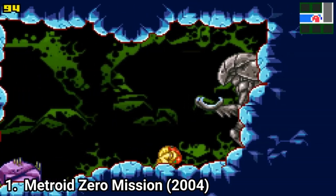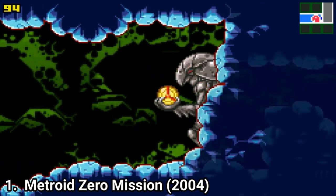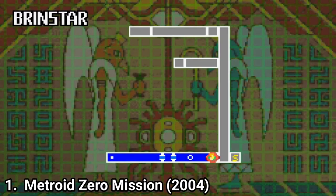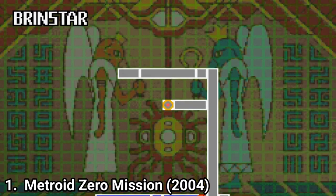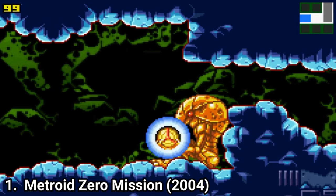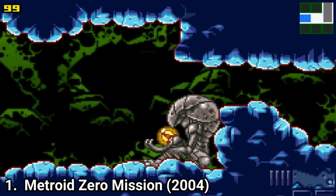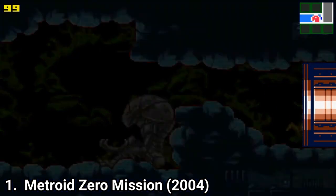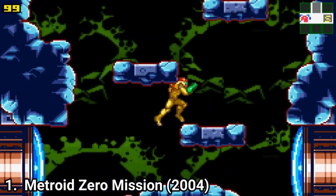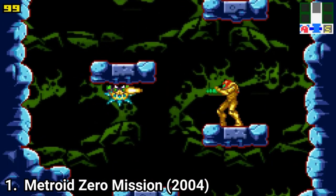You also get new areas to explore, such as Crateria, Chozodia and the Space Pirate Mothership. The controls are better — you can shoot in 8 directions and grab onto stuff. The game has the same formula of not telling you what to do or where to go. You have to explore and find powerups to get through the map. You don't get a GPS or any significant help; you're on your own on this planet.